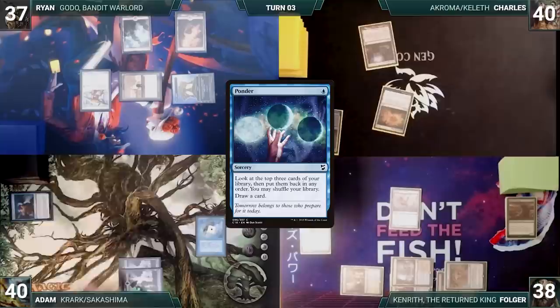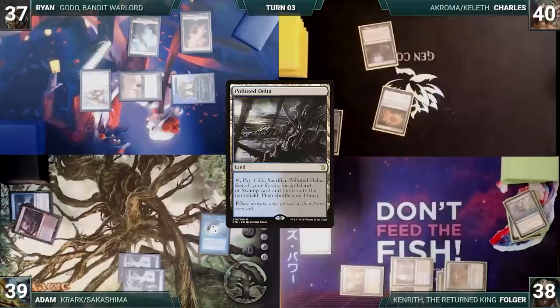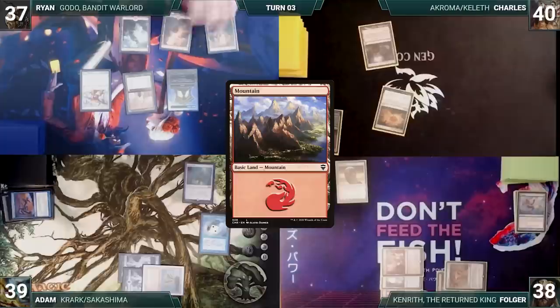During his upkeep, Adam pays for Mystic Remora. He draws and plays a Polluted Delta. Adam cracks it, loses a life, and fetches up a Volcanic Island. He casts a Mana Vault and passes, discarding to hand size. During his upkeep, Ryan wins his Mana Crypt trigger. He draws and plays a Mountain. Ryan activates Metalworker, reveals an artifact from his hand, and adds two mana.